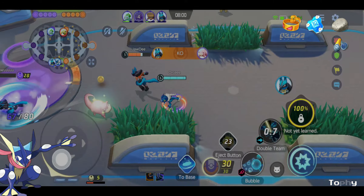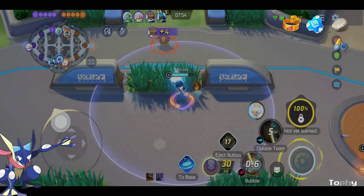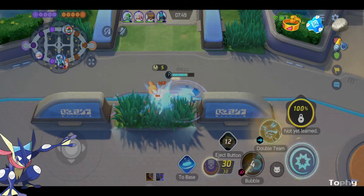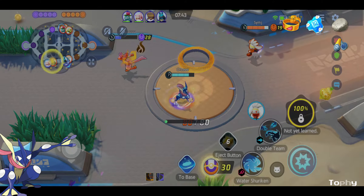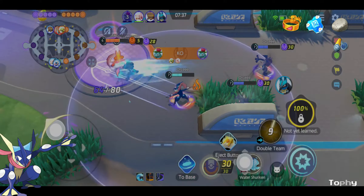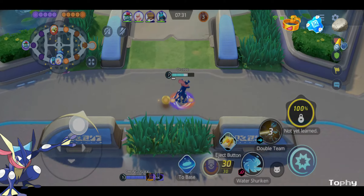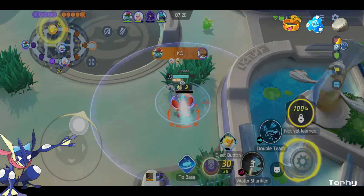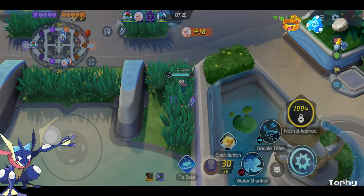We're going to gank the bot lane, but we see that Lucario is trying to dash like a leapfrog, so we back off since we have three enemies: Slowbro, Cinderace, and Lucario. And now we have Water Shurikens. This showcases why Green Ninja is OP — because you can cast your first skill while you're moving. I think that's broken. Especially since your clone can also deal damage.